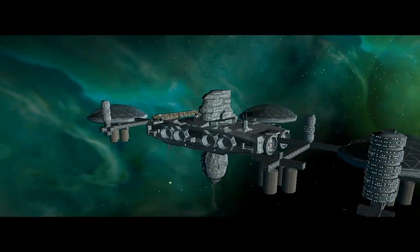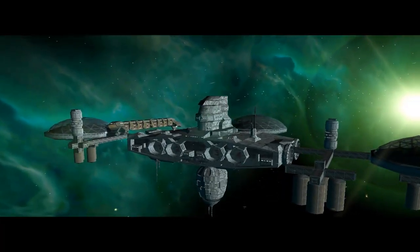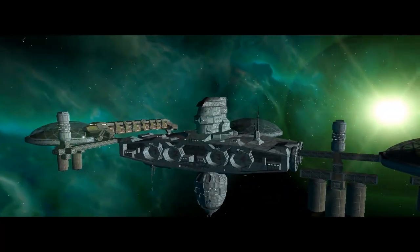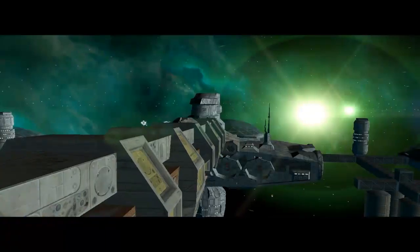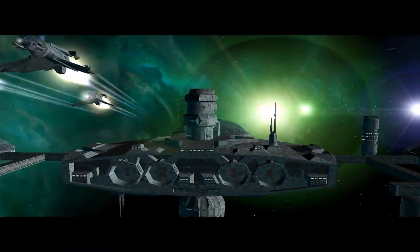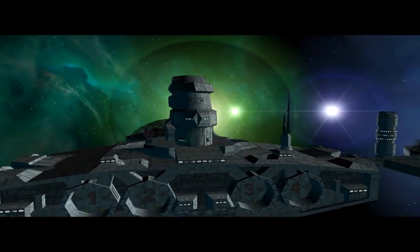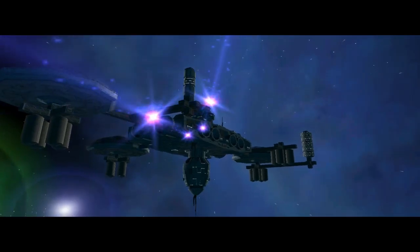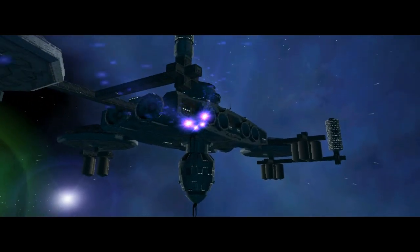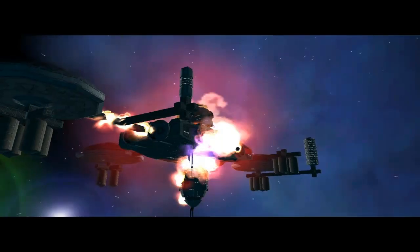Roger that. All systems show green. SA-14, you're cleared for departure. Acknowledge. Freeport 7, we'll see you in about two weeks. SA-14, we're picking up unknown contacts on long-range sensors — we're dispatching a fighter wing to escort you out of the system. Godspeed. Navy Command, this is Freeport 7 — we're picking up some strange readings on the long-range sensors. Alert: unknown ships have breached the defense perimeter. Man all stations. Snap four missiles. Oh shit.